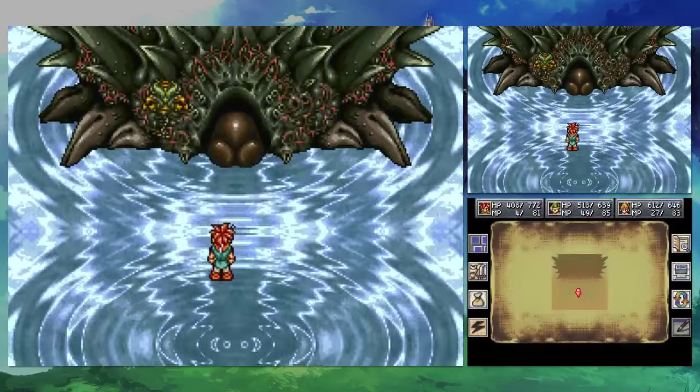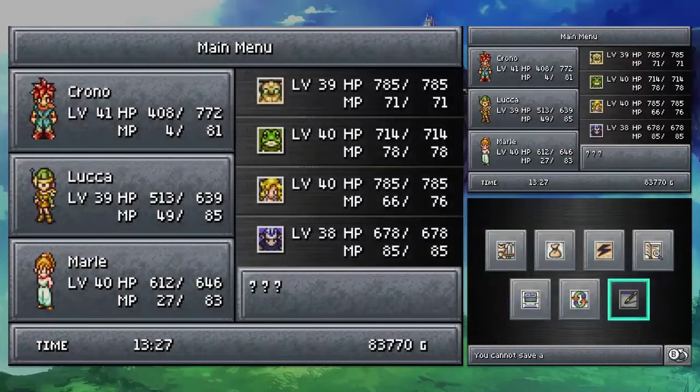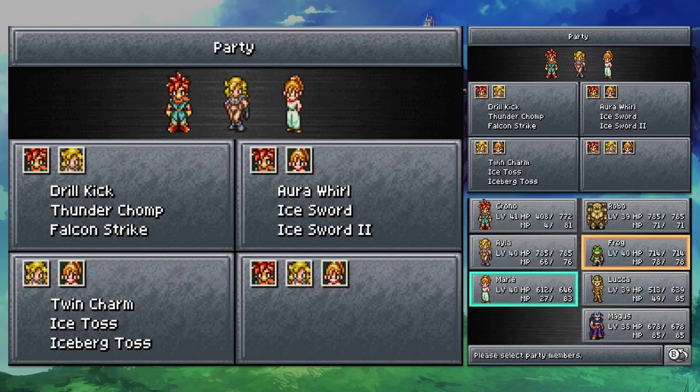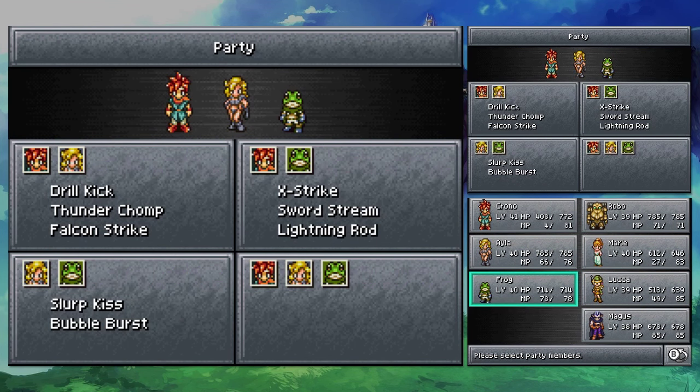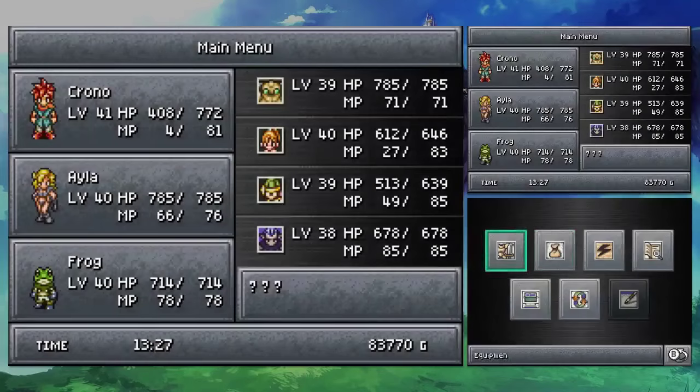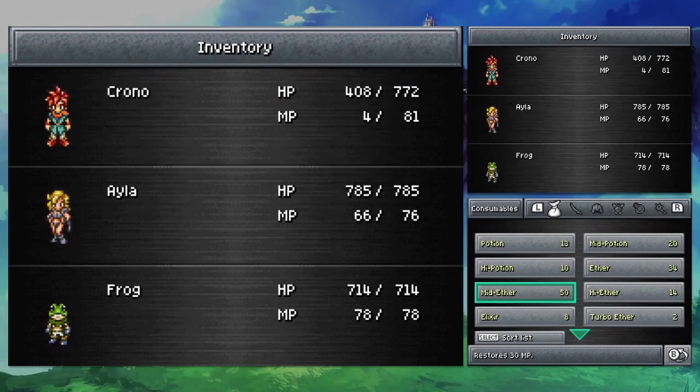We definitely want Ayla. We're gonna want her — I think the next one's the Giga guy. I think we're gonna want her for that one too. And we'll swap in Frog. It's a good mix. And time is a little bit of the essence.